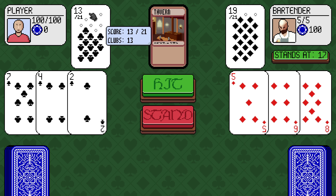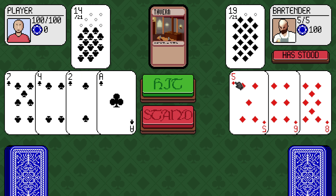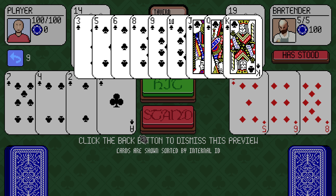We're going to take 6 damage if we stand, or we'll take 19 damage if we bust. Oh my god, they've stood. We can get 3, 5, or 6 to win. So we have a 3 in 9 chance to win? Seems terrible.